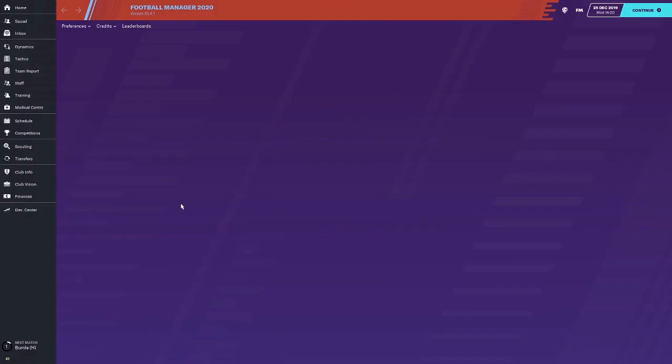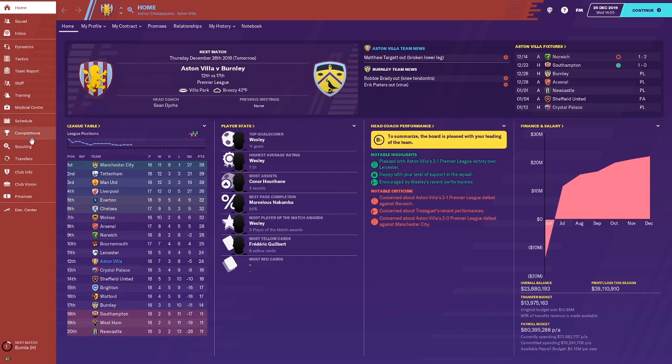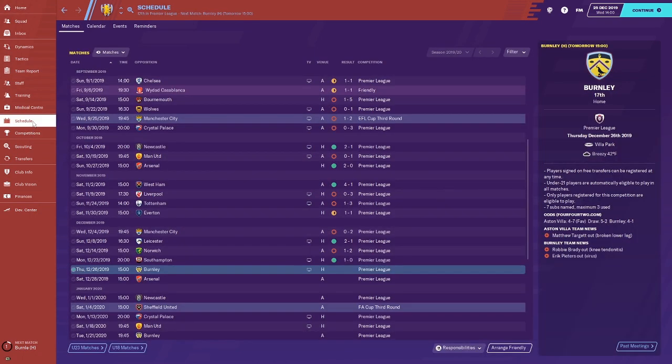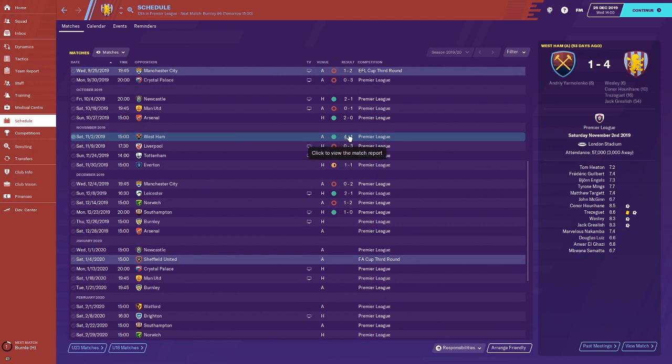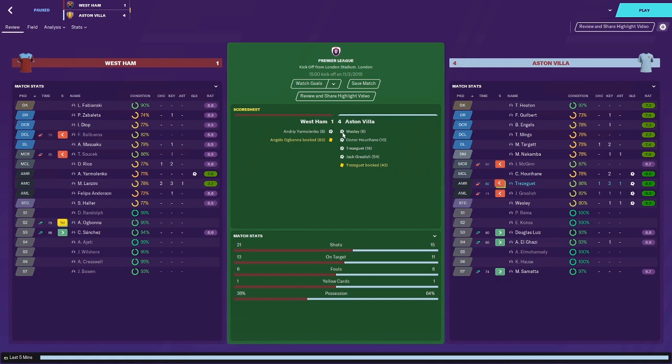We did have a very good win against Arsenal, 2-0, after we were struggling. We've been pretty inconsistent in general with a tough string of matches. After the Arsenal game we had a good 4-1 victory against West Ham. Hurahan has been incredible with key passes each game, our fullbacks contribute a lot in attack, Trezgett had a great game, Grealish had an assist and a goal, and Wesley had an assist and a goal also.